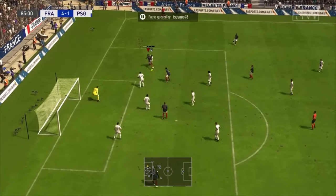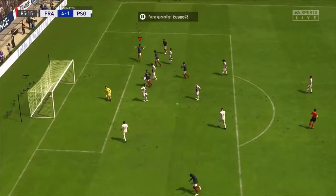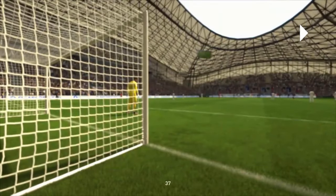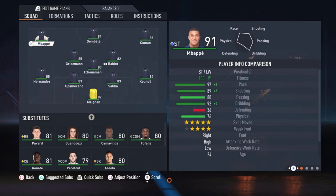Going into the box, rainbow flick, pass, shoot, goal! 5-1 and I think my opponent is going to quit now. Let's see the stats — 60% possession against 40%. Look at the shots, look at the score line. This was an amazing match. Welcome everyone to your new tactics video.